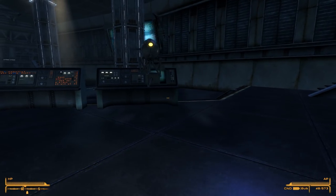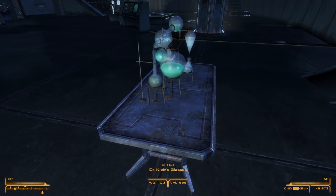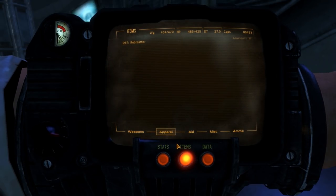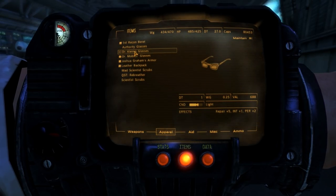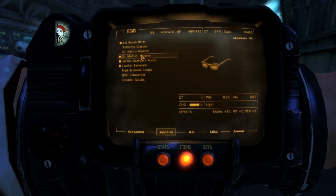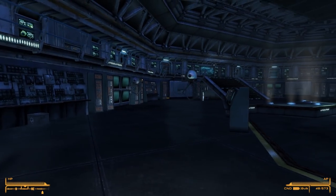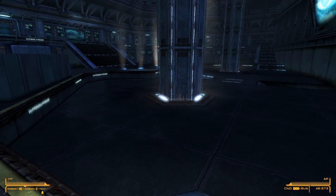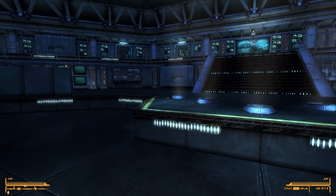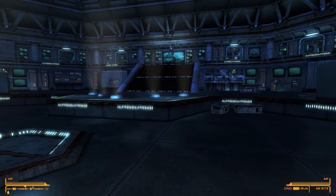This is Dr. O here — Dr. Klein's glasses gives me repair plus five, INT plus one, and perception plus two. Dr. Mobius's glasses are better though — plus two INT. Still pretty cool. I know we just got here and I still have to talk to the rest of the doctors, but I think we're going to go ahead and wrap up the episode. That was a lot of dialogue — very good dialogue. I really enjoyed it. We'll continue talking to the doctors and get to exploring next episode. Thank you so much for watching, everyone. Welcome back to New Vegas — I'll see you next time.